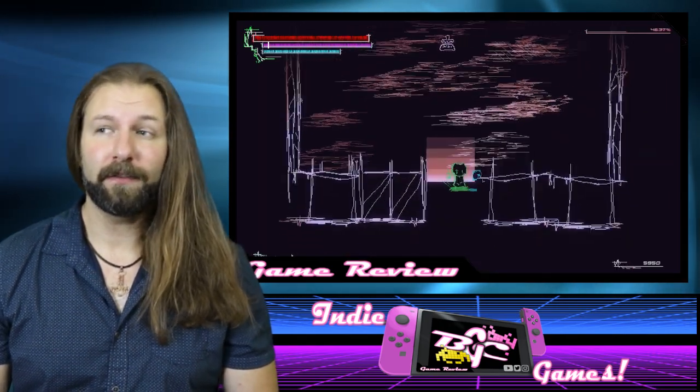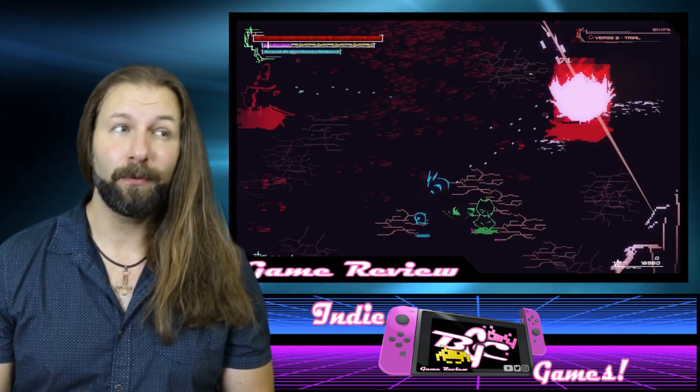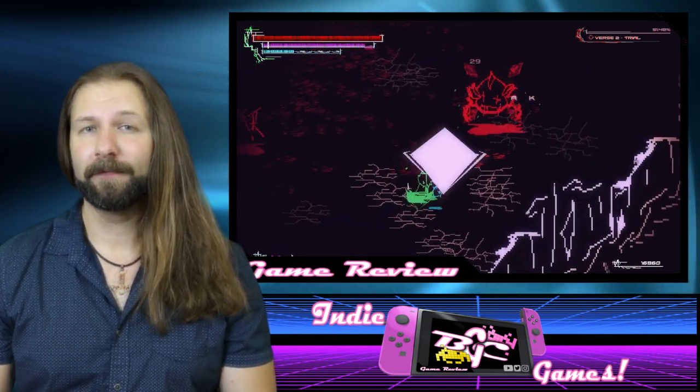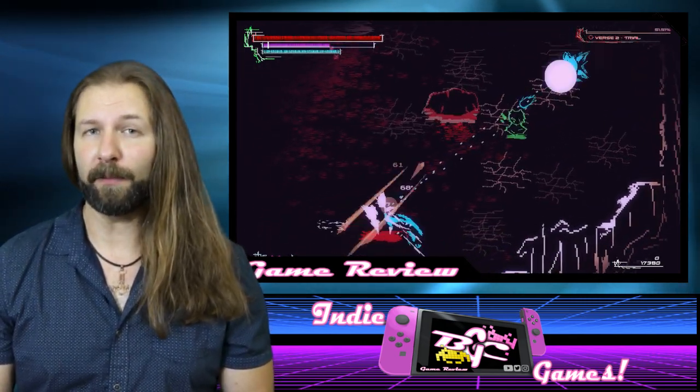The blue stamina bar underneath is obviously going to deplete every time you make a physical attack, but will recharge on its own pretty quickly as soon as you stop. And it's the juggling of these three bars that actually sets the dynamic for how combat needs to take place.